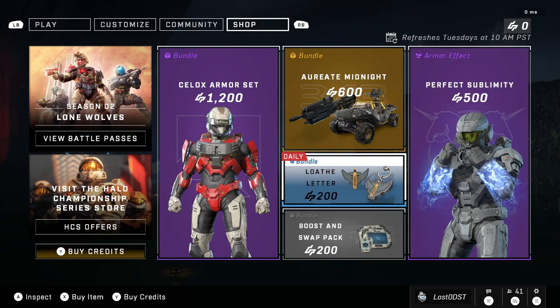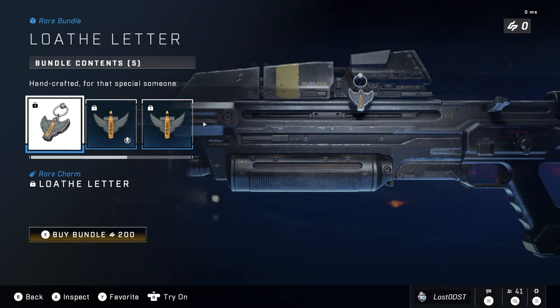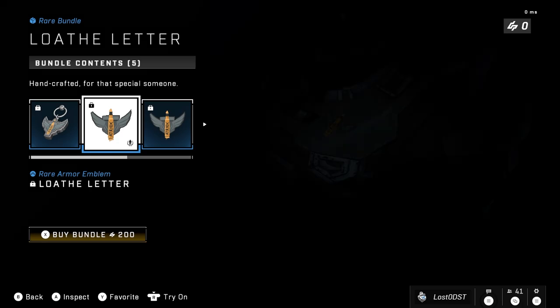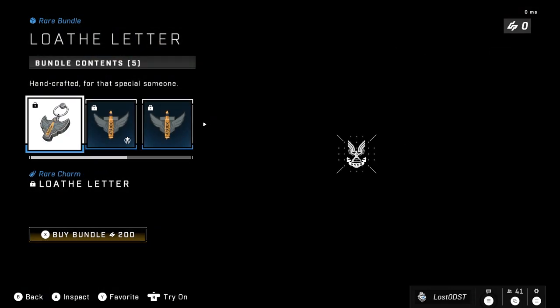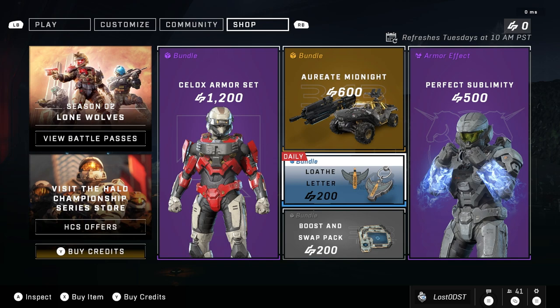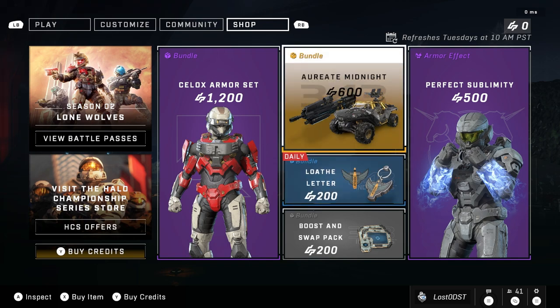Our next bundle, which is actually a daily but since it's part of this week we'll throw it in — we get an Atriox little charm and an emblem, which looks okay, for 200 credits. I would actually agree with this one; you get all the emblems and the charm. That one's the most fair of this week in my opinion.